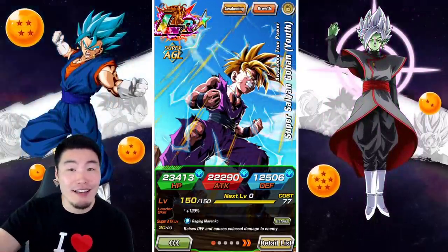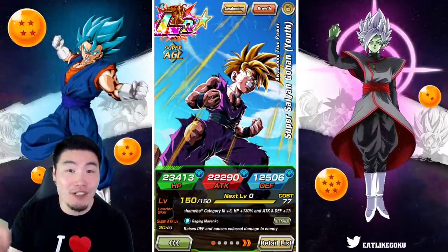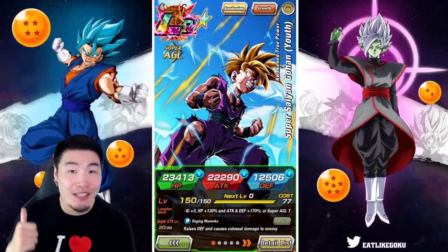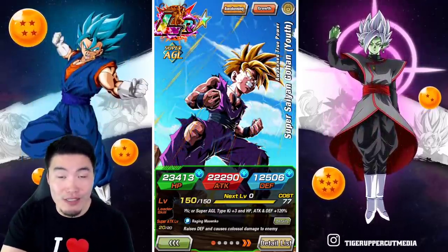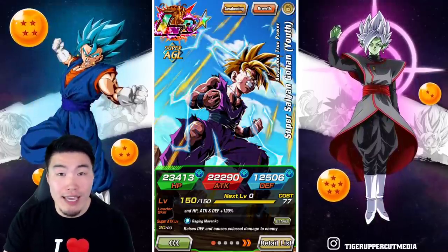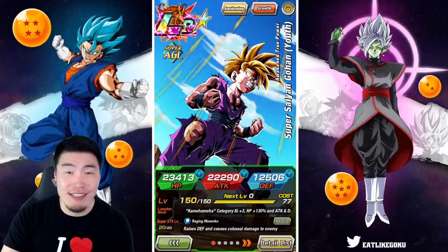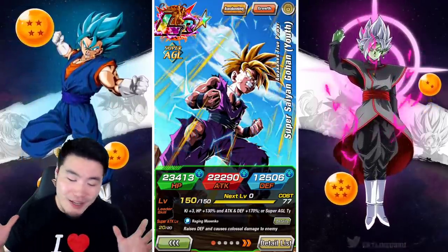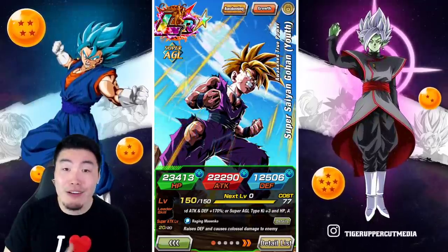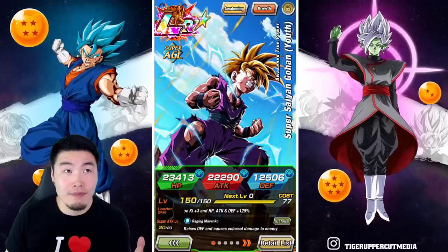Trust me when I say that I tried really, really hard to get him the first time around. During last year's download celebration, I spent over 3,000 stones on his banner alone. With the 3-plus-1 discount, that was like a bajillion multis and it just wasn't meant to be — it just didn't happen. But you know what? It's all good because I got him now, he's rainbowed, and I'm over it. Mostly.